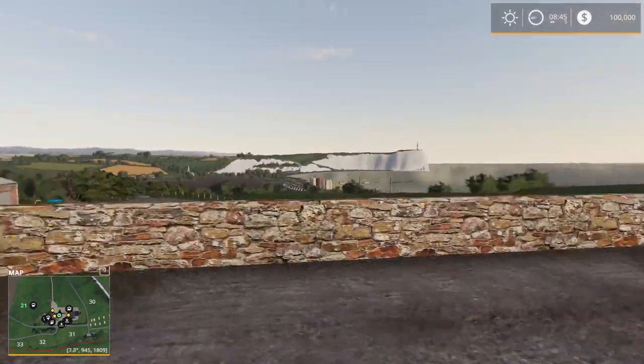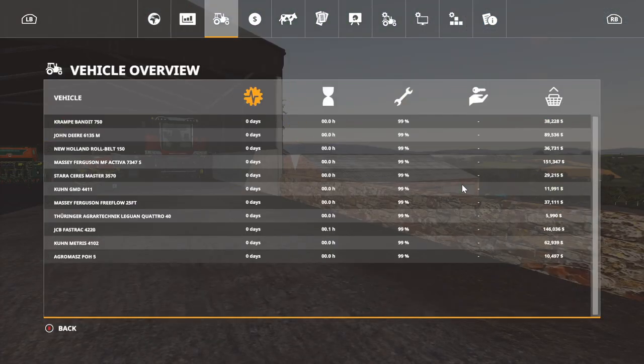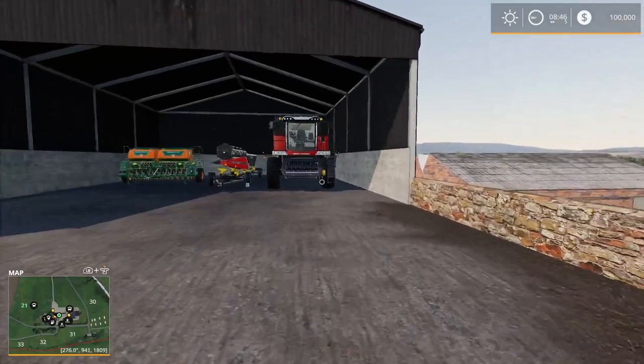All sprayers seem huge to me. I prefer slurry and solid fertilizer — I believe in natural farming, like all the farmers I know who use cow manure. We also have a mower, baler, and cart. No trucks to start out with and no placeable buildings. We don't start with any animals either, but there are some contracts ready.